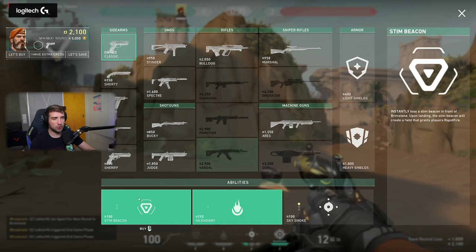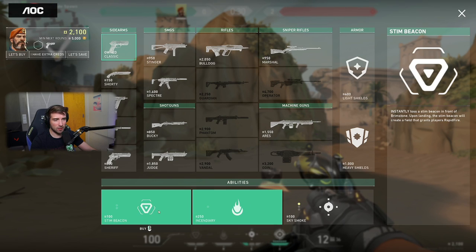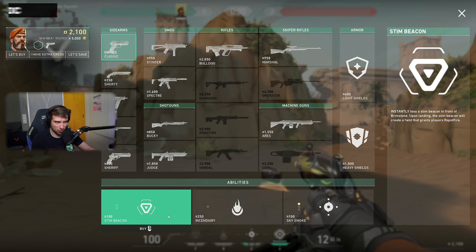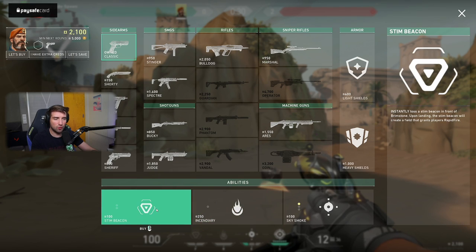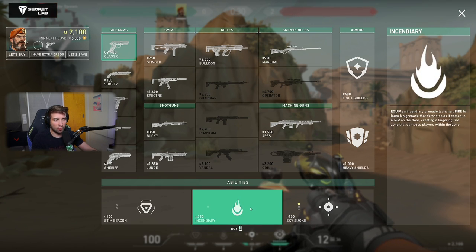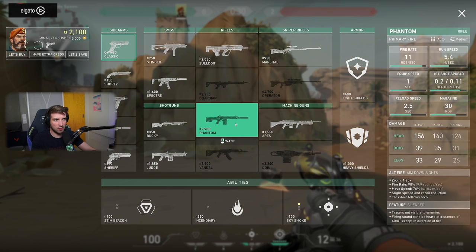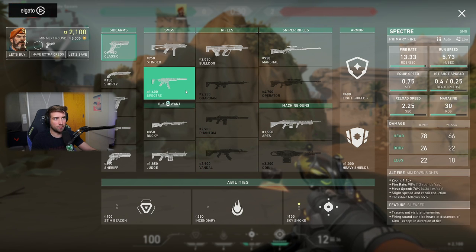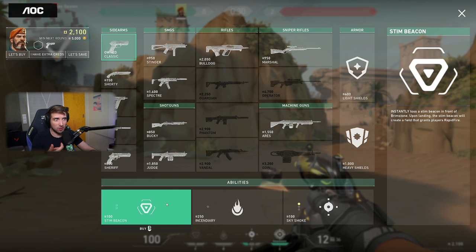Next character: Brimstone. We have changes to the Incendiary — it costs 250. Everything else is the same. Now why do I think that matters? The Stim Beacon is most likely getting used a lot less, because we get less cash and we spend more on utility in general. So you're not going to want to spend your credits on Stim Beacon, because you're going to spend more on the Incendiary. Most of the time you're going to play with one Stim Beacon if you want to buy the Incendiary, or just not buy the Stim Beacon to have more cash for rifles.